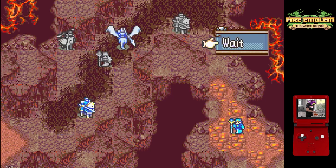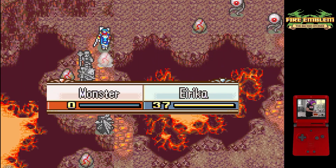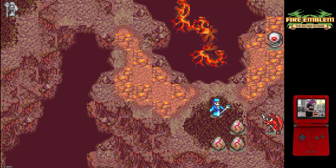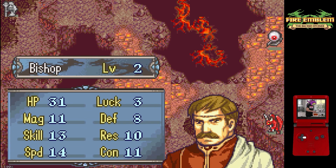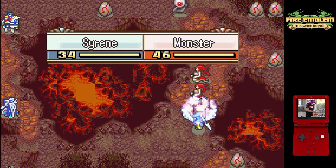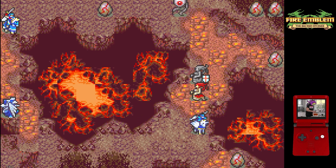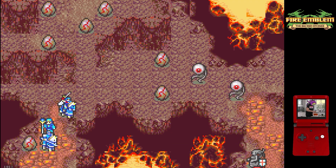The first turn was almost entirely dedicated to just getting our units off the ground and moving, since we start so far from the rest of the map in a little isolated corner. Notably, we warped Mulder to the bottom right area of the map — he is going to pretty much single-handedly take care of that bottom area. He can take out all three of those eggs over the next three turns and has good enough combat to handle all of the monsters down there as well. On turn two, everyone else started to really spread out and split off into their own little groups.